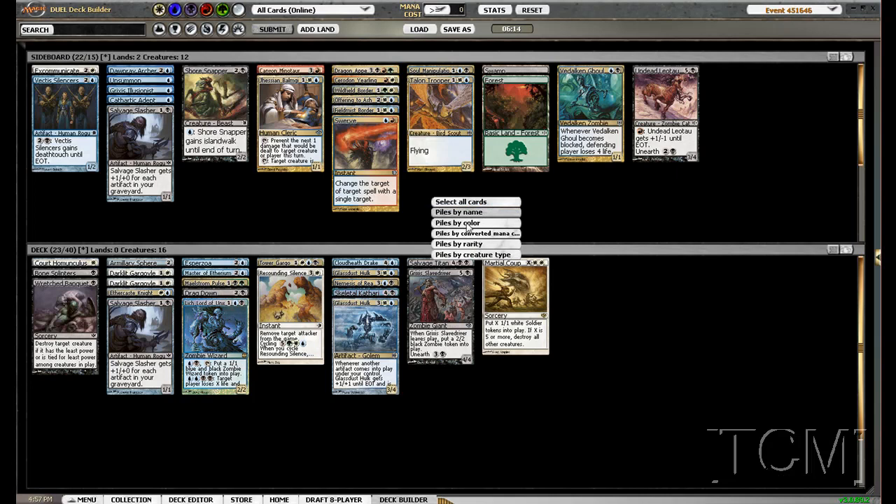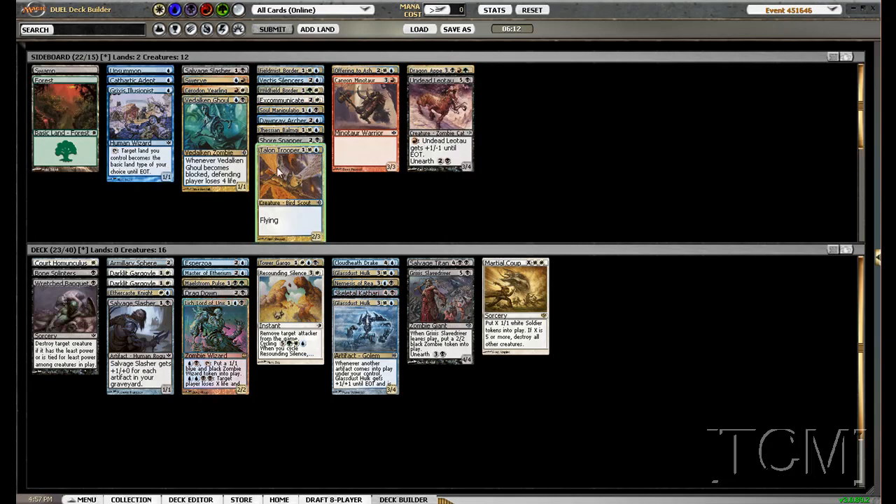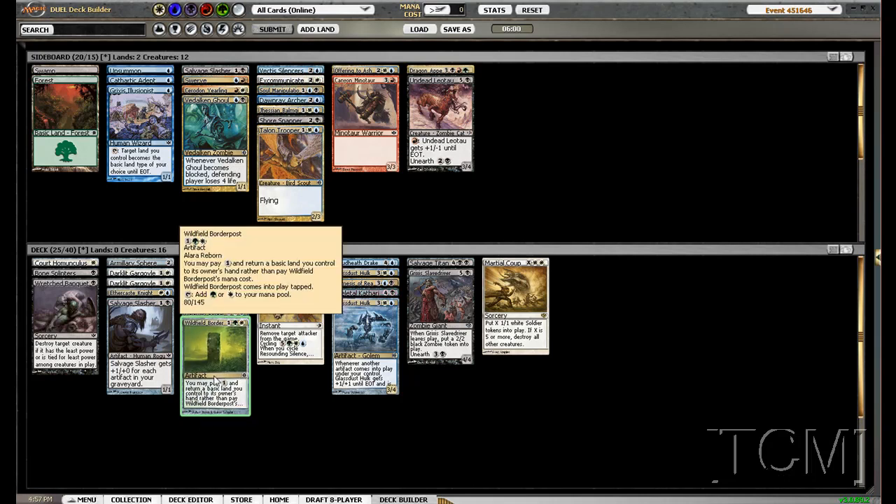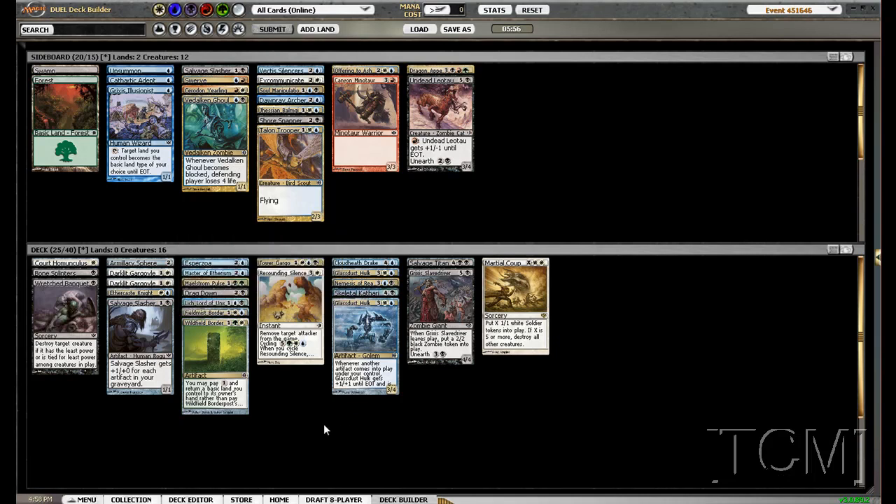So let's add our border posts — this will just make it easier. Border posts, border posts — I'm adding that one because it's pretty much just a come-into-play-tapped island. Actually, plains. Maelstrom Pulse, so...